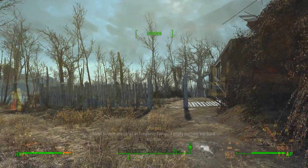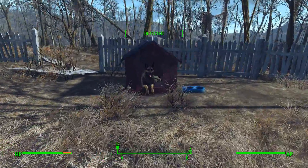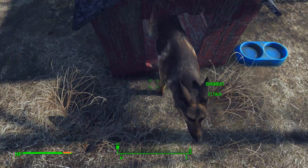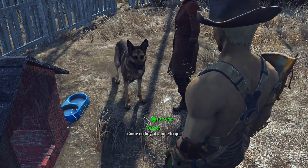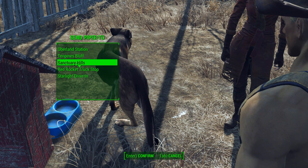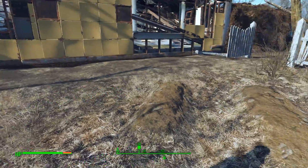I'm just behind one of the houses on the north edge of the town. And there's Dogmeat - hey, little puppy! Now I have to ask him to follow me. We'll send Piper to where she already is, Sanctuary Hills. Confirmed travel. Very cute!